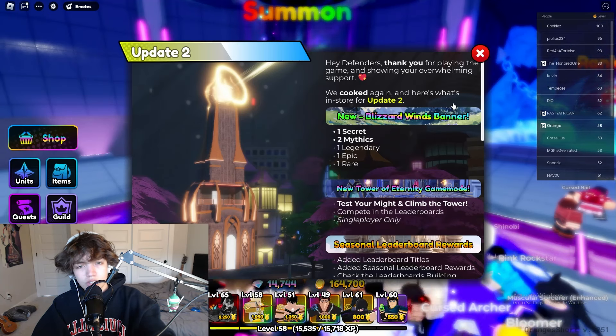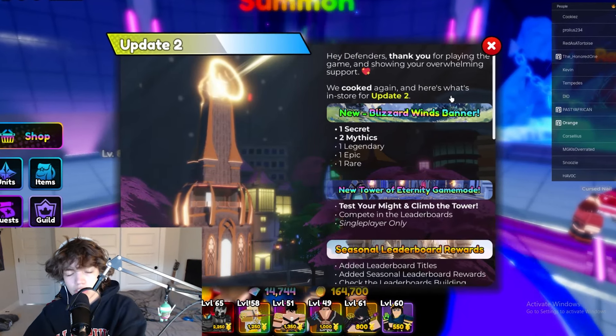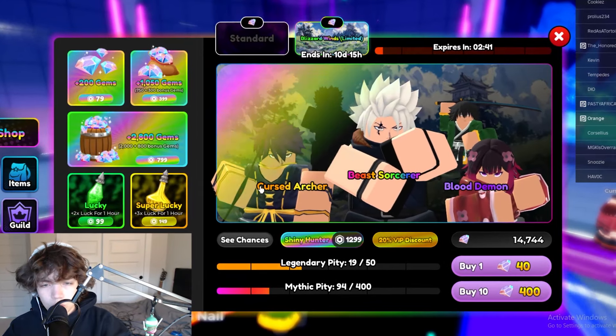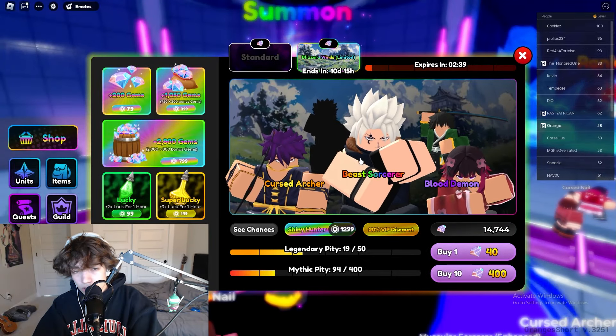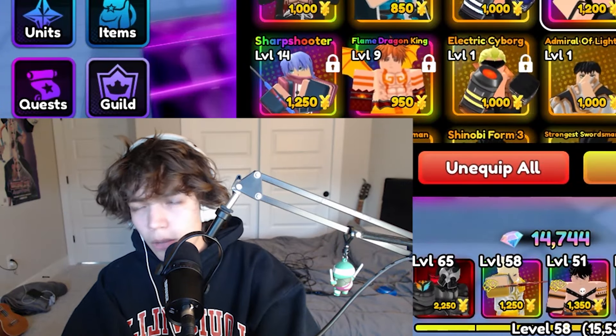One of the first things they added is this new Blizzard Winds banner — one new secret, two new mythics, one new legendary, one epic, and one rare unit. I've seen the new legendary being used; he seems pretty cool. The new cursed archer, the beast sorcerer — I have him. Pretty fun to use, but also a little underwhelming if I'm going to be honest.